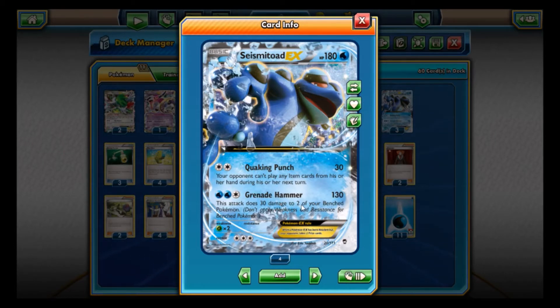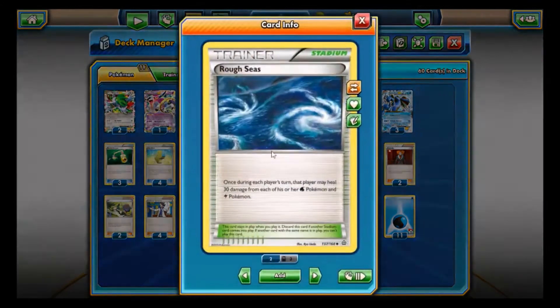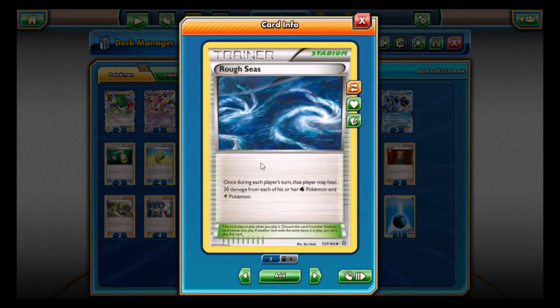It also has Grenade Hammer for 130 damage, though you have to do 30 to two of your bench Pokemon. Grenade Hammer is mostly in here to just hit your opponent hard if you can break the Quaking Punch lock and finish them off. If Rough Seas is on your field when you come back around to your turn, it's really just 130 with no repercussions, which is pretty good.